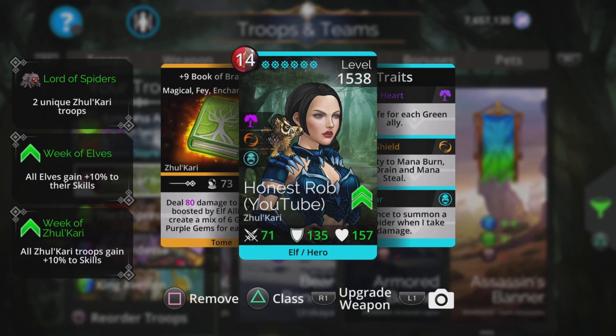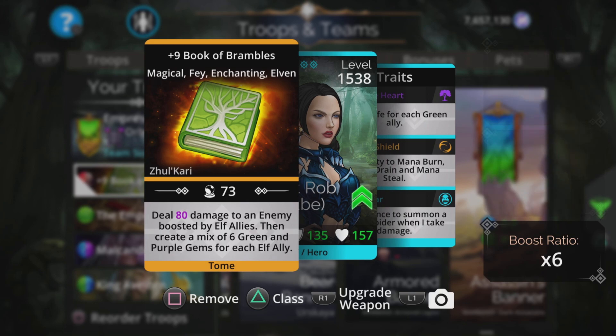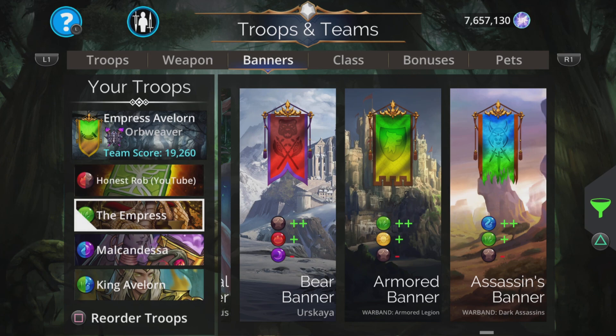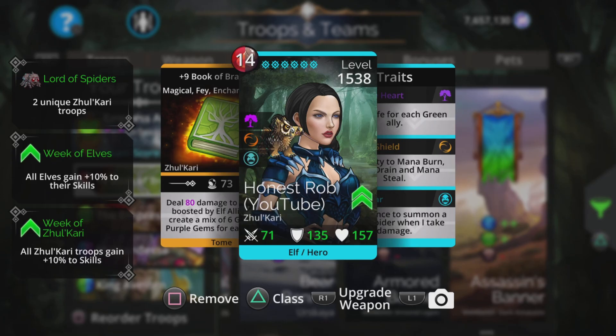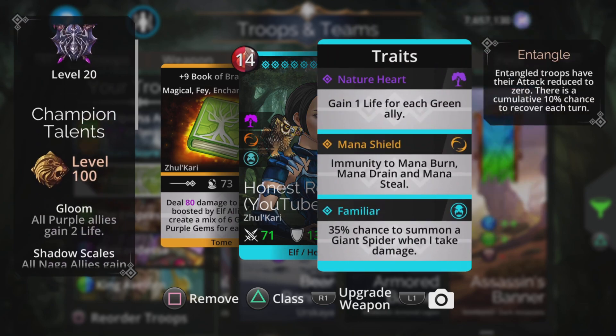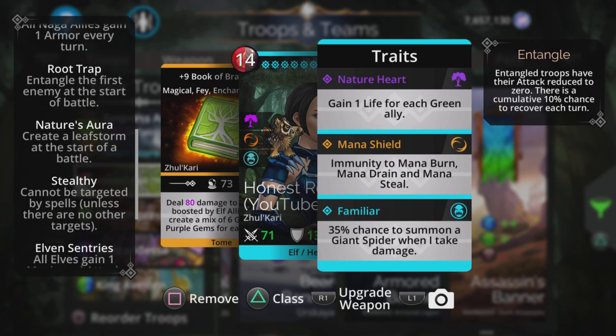Regarding the hero, we're going to use the Book of Brambles, dealing 80 damage in my case to an enemy boosted by Elves, then create a mix of six green and purple gems for each elf ally. Any green goes onto the Empress, any excess green gives her an extra chance of that extra turn, and the purple goes onto Malkandesa, who makes even more green. We're in Orb Weaver class — we have Root Trap, which is nice, and Nature's Aura creates a leaf storm from the start.